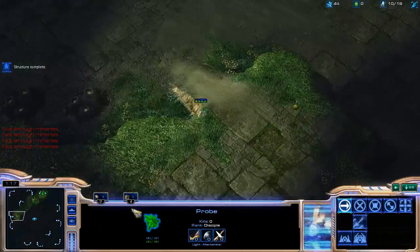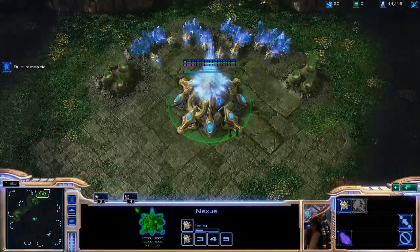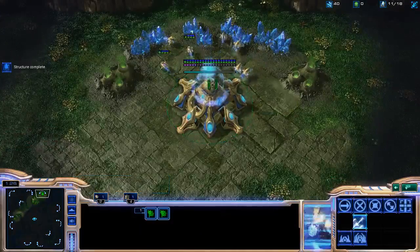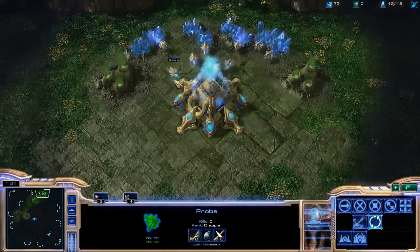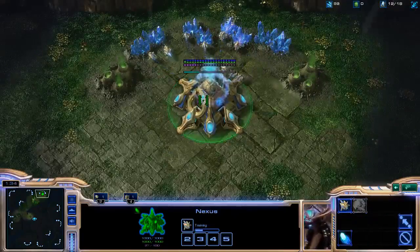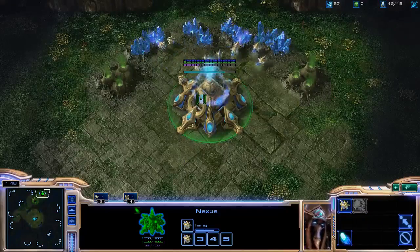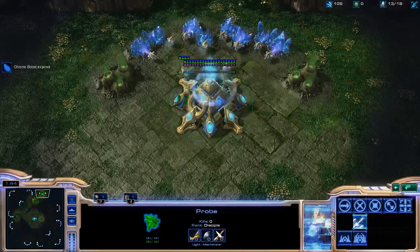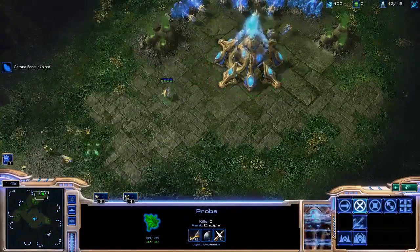I can see his overlord over here, so I don't need to scout that way. I know that my Zerg opponent is right over there. I use my first chronoboost on my probes and continue to produce probes continuously. They just pay for themselves so quickly that there's no reason not to get those probes early. I use my second chronoboost on my probes as soon as my first chronoboost finishes.